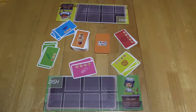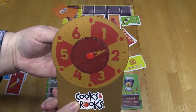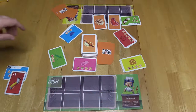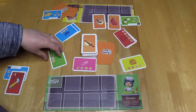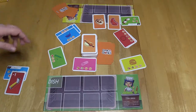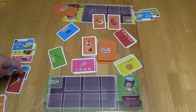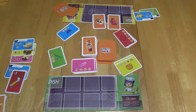Once each player has taken a turn, the round counter is turned to the next hour. At the end of the sixth and last round, if a player is able to score a dish they are immune to other players' sabotage. If a player is not able to finish a dish in the last round, they score their ingredients in their oven along with their other dishes. The player with the highest score wins.